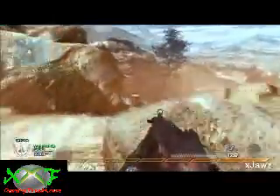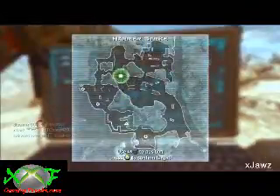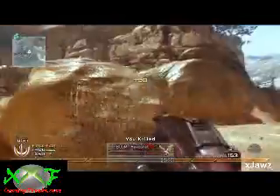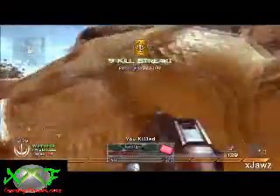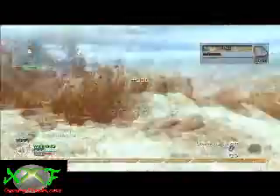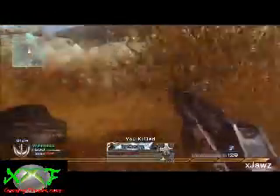I think I've shown this spot on Afghan for Free-for-All before in another video using the Mini Uzi, but this is by far the best spot to hold down. You have to be very aware — this is not an easy spot to hold. This point on the map gets extremely crowded pretty fast. There are people on all corners — about three entrances — and there's constantly people at all three. I don't know if I would actually recommend this spot for everybody watching.